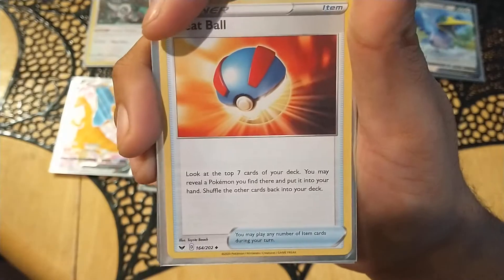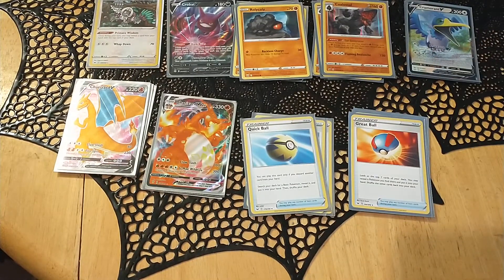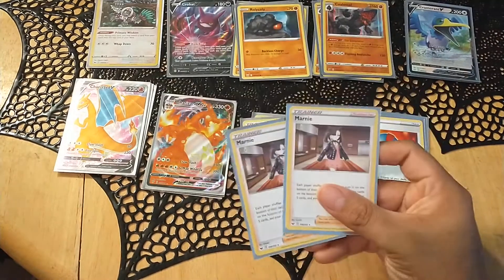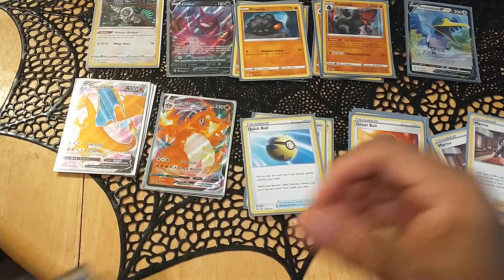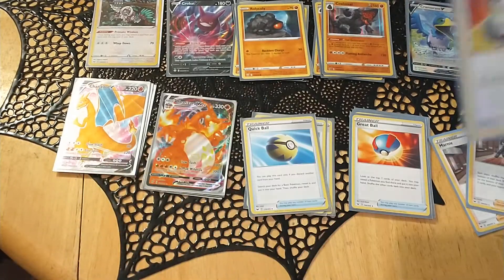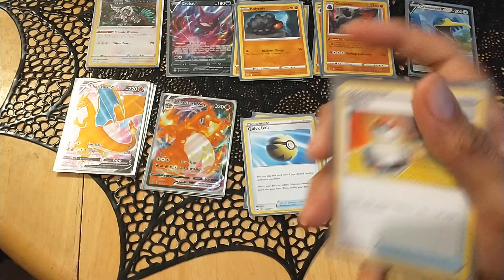Two Marnies for hand disruption and drawing. Four Switches because Coalossal and Charizard are very chunky boys and I need a way to get them out of the active when they're in trouble.